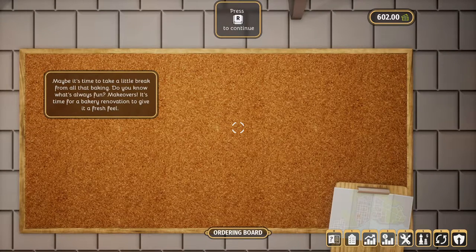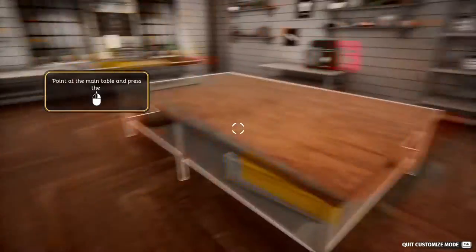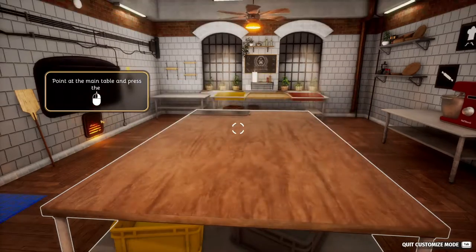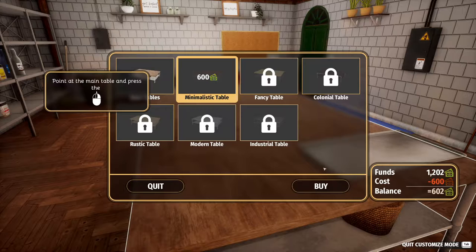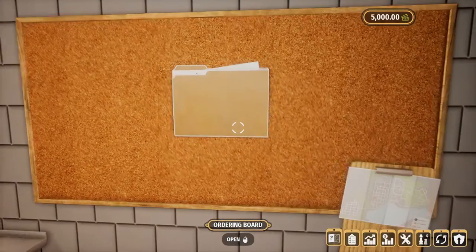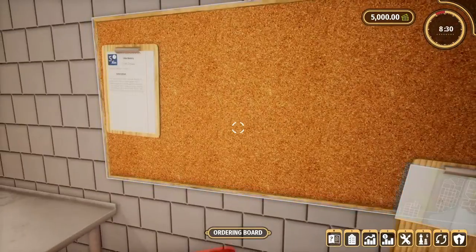It's time for a bakery renovation to give it a fresh feel — the customization menu lets you change furniture. I'm assuming that's the main table. Minimalistic table — congratulations, you've completed your first order! Don't forget what you've learned today. That's the tutorial done. Do you want to check orders and start a new day? Yes I do — let's get started!